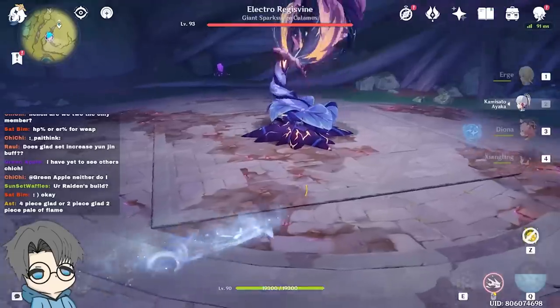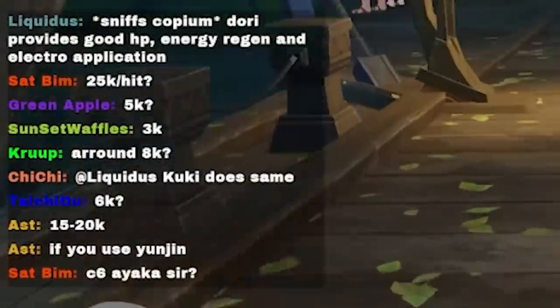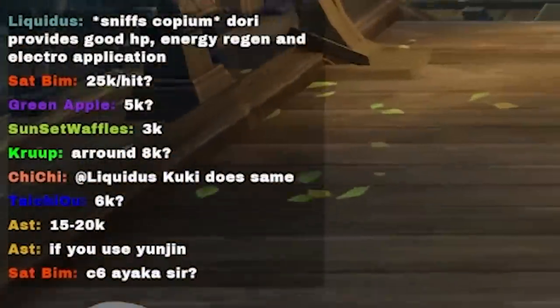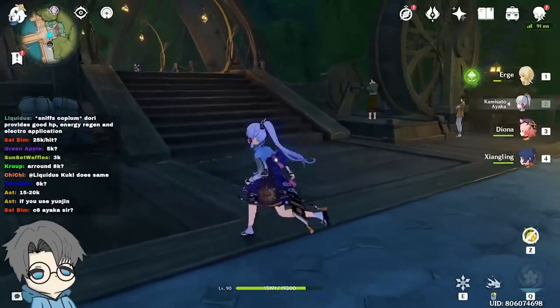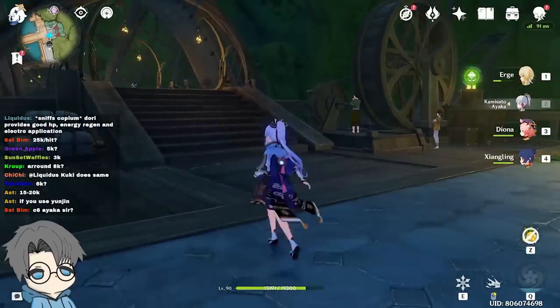How much damage do you guys think Dory's gonna deal without buffs? 25k per hit? I feel like 3k is a little too low — 6 to 8k, probably. With buffs, I feel like I could reach 20k per hit with all of the buffs applied.